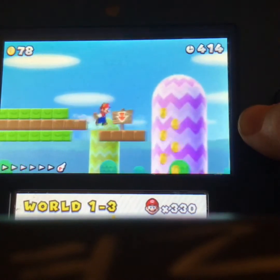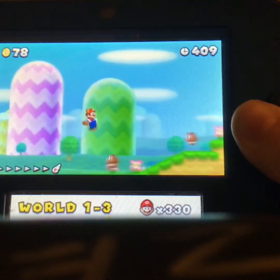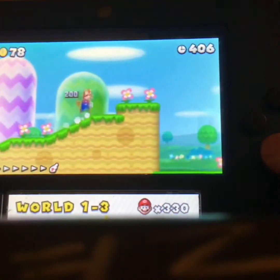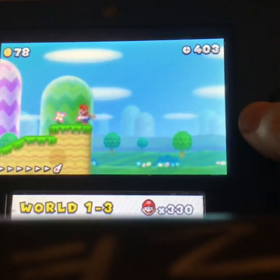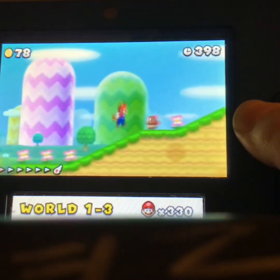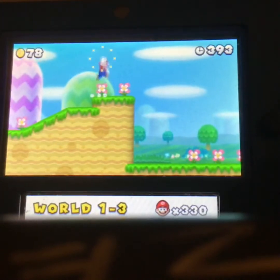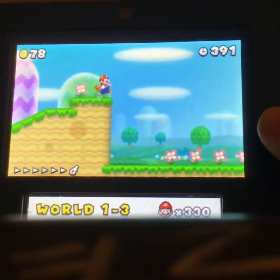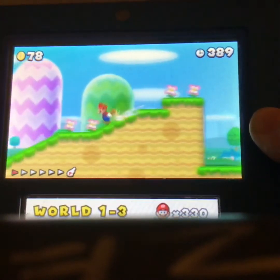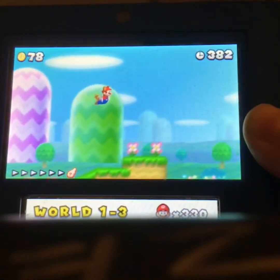You have to glide for a bit until you're at this specific hill, then you want to hold down Y. You have to do it in time — oh man, I just ran into that Goomba. Alright, so this is my last one. So you want to grab it, you have to let it be at fly mode.